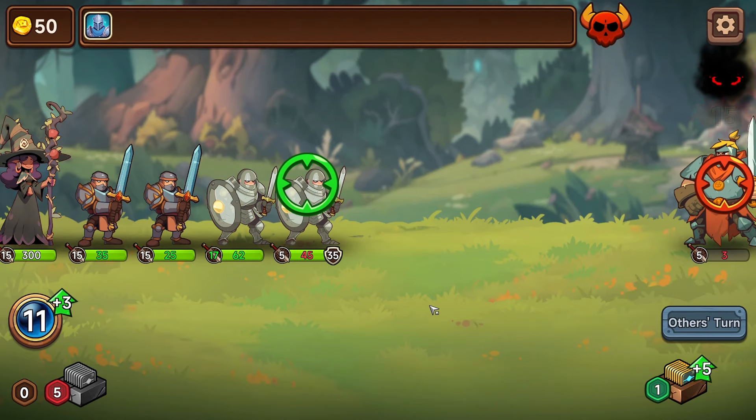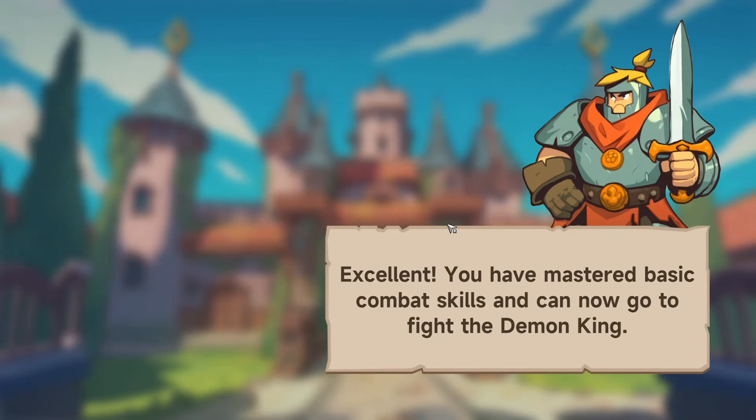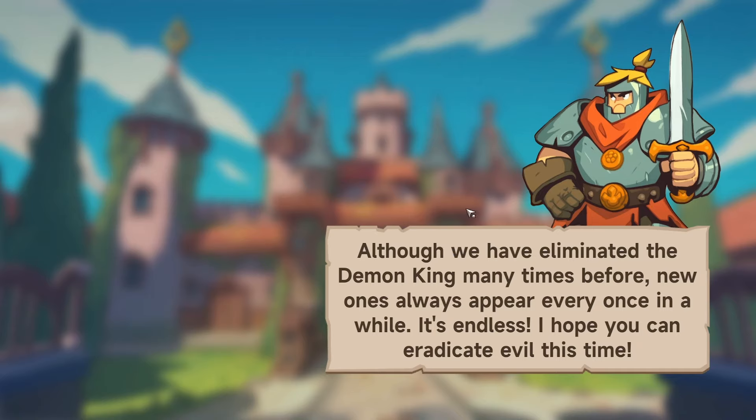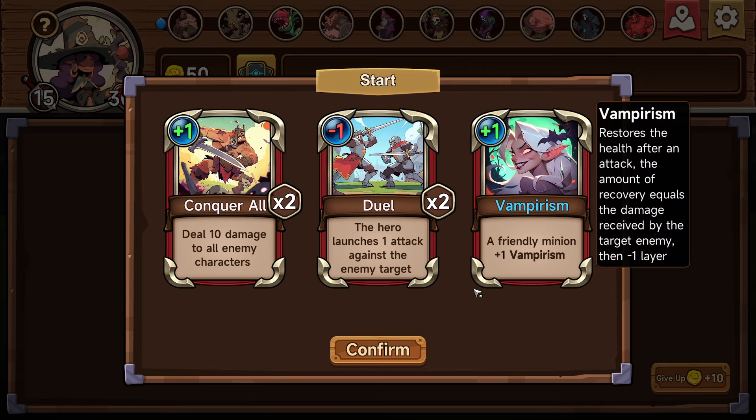Easy victory! Excellent, you've mastered the basic combat skills and can now go on to fight the demon king. According to the intelligence, the new demon king's castle is located in the southern black forest, and various evil creatures are haunting along the way. Although we have eliminated the demon king many times before, new ones always appear — it's endless.